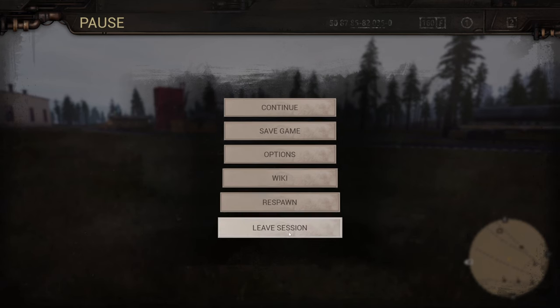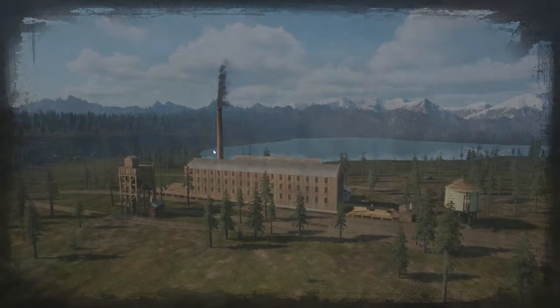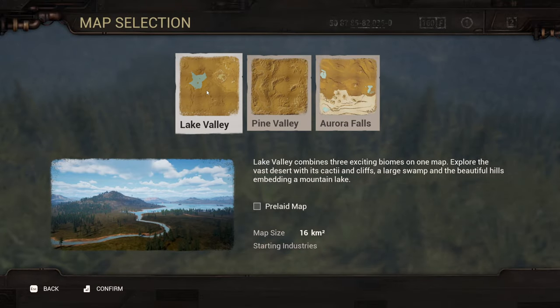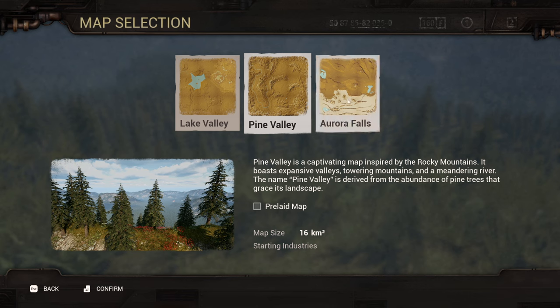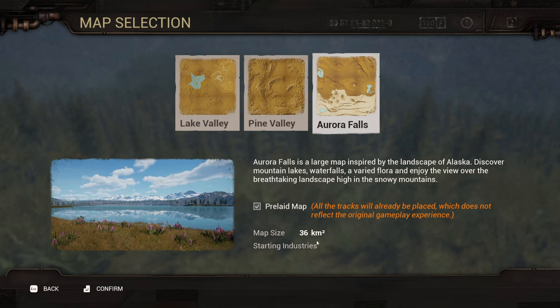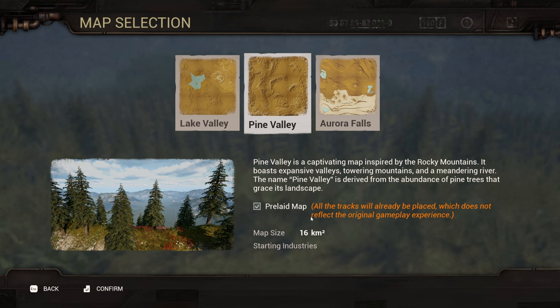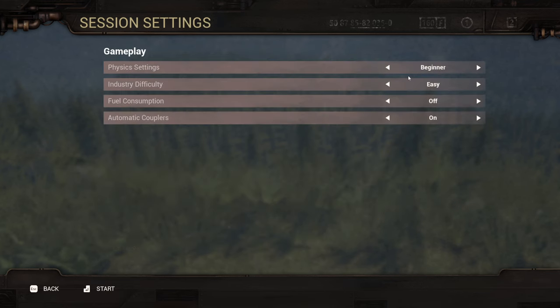They added pre-laid map options. When you start a new game, you can choose a map — let's go to Pine Valley — and there's a pre-laid map option right there. All the tracks are already placed, which does not reflect the original gameplay experience. You can see your map size down here and your starting industries. Pine Valley is 36 kilometers versus 16 for the others — that's great. Let's start it: realistic, hard, high, on — start.